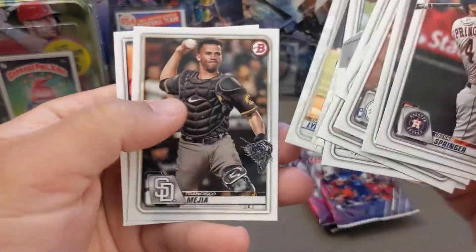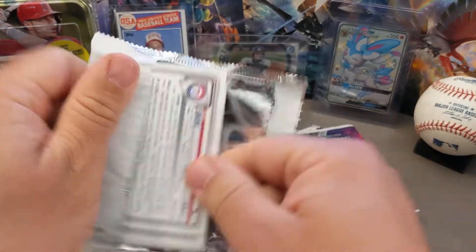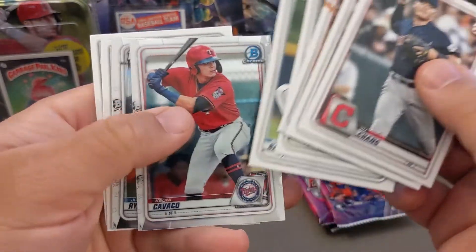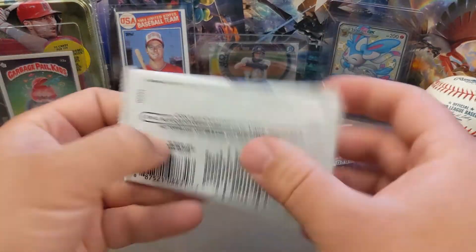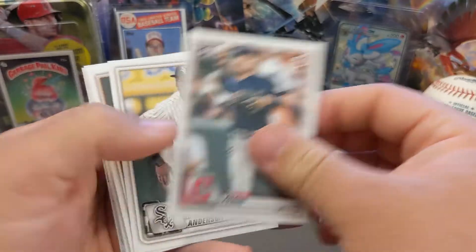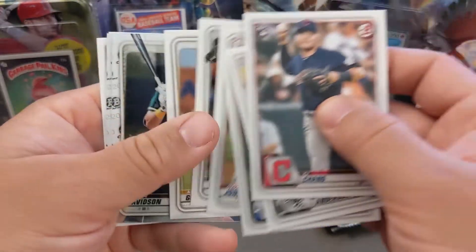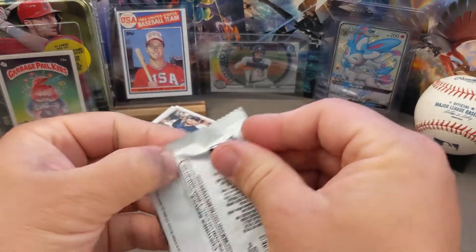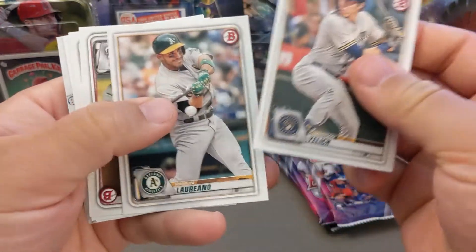Rutherford, Lynch, and Guerrero Jr. You can find some of the first Bowman Chrome cards like Jasson Dominguez in these packs. There's Baze, Ryan — first Chrome Bowman, that's a good one — and a couple of rookies. They'll have some of the paper rookies in here too. Pretty cool product. There's Whit Merrifield. There's my two Chrome cards — Haze and Urena. So it's kind of hit or miss at my local Target. Most of the time there's nothing there.